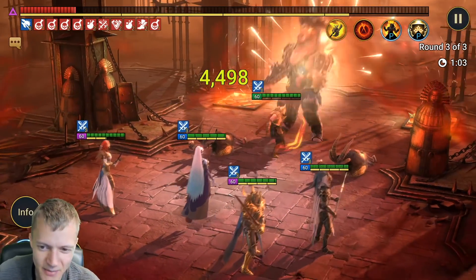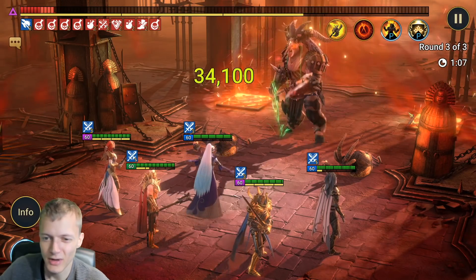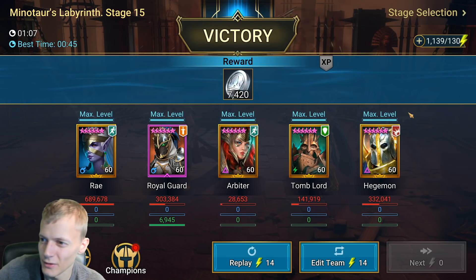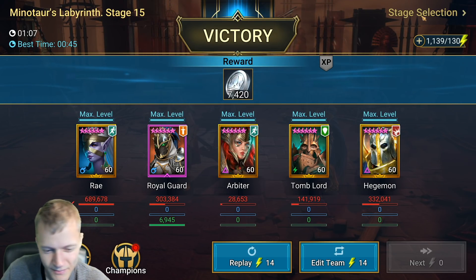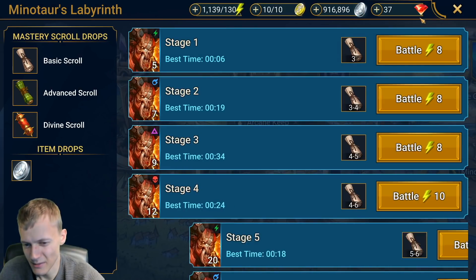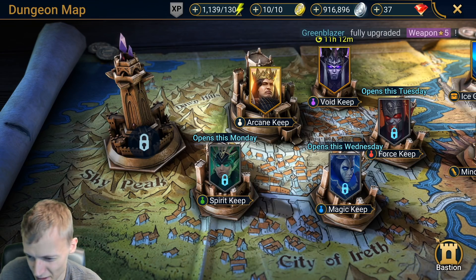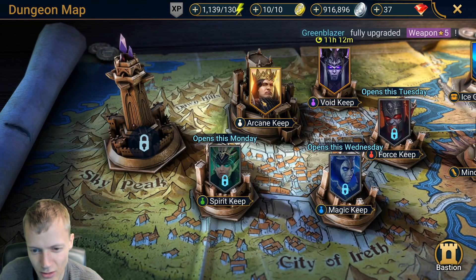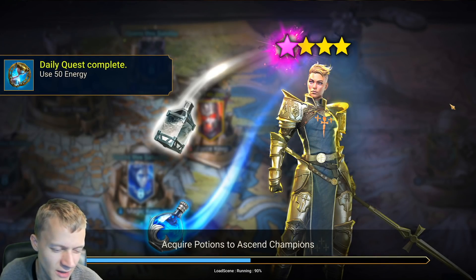It's been a long time since I farmed Minotaur because I haven't really needed him until now — I need to level up an unkillable team. There we go, easy peasy. You could almost do it in under a minute. You could probably do it even quicker with Allure or something. Now that we've done Dragon and Minotaur, let's also do Arcane Keep, and then do some arena.